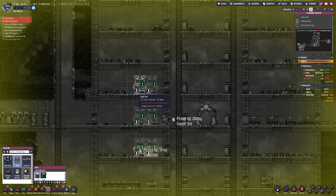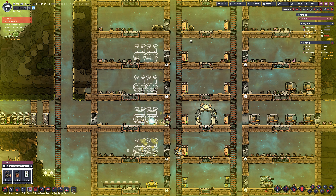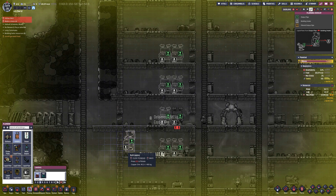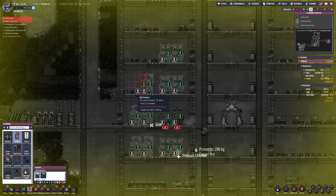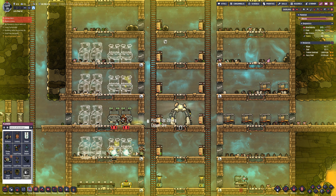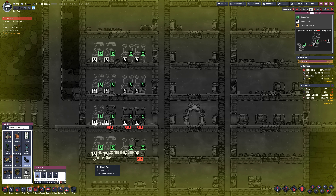Two sinks and two toilets per bathroom, eight of each in total — we've got six duplicants, so that's more than sufficient. This will allow us to push to eight duplicants without any problems. Bed-wise we've only got six beds, but adding two is easy. Just need to watch food and oxygen levels when increasing the duplicate count.